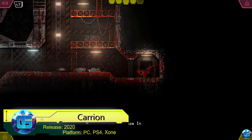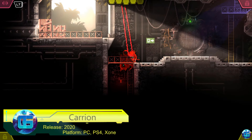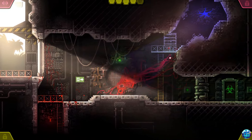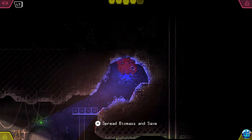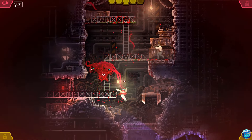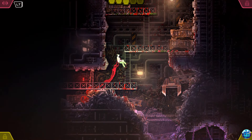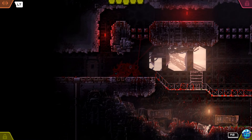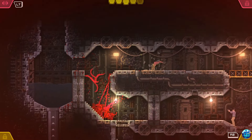Carrion offers a unique twist on the horror genre by placing players in the role of the monster instead of the victim. In this reverse horror game, you control a shapeless, amorphous creature escaping from a high-security research facility. The game excels in creating a sense of power and menace, allowing you to use your tentacles to navigate through vents, smash through doors, and devour terrified scientists and soldiers.